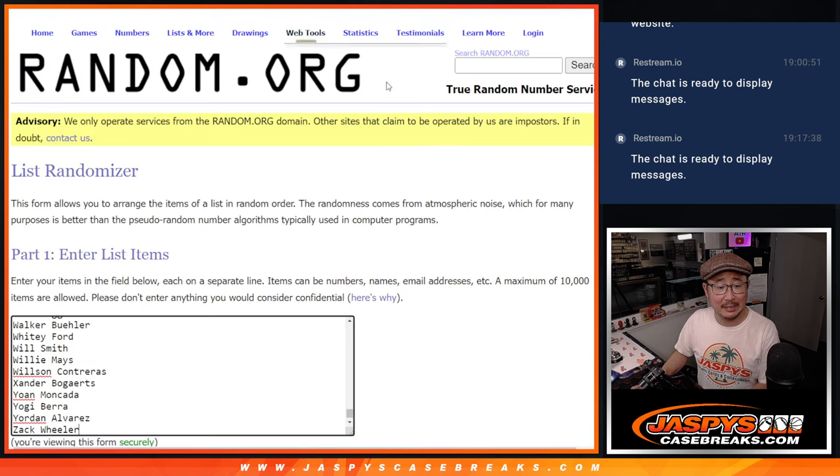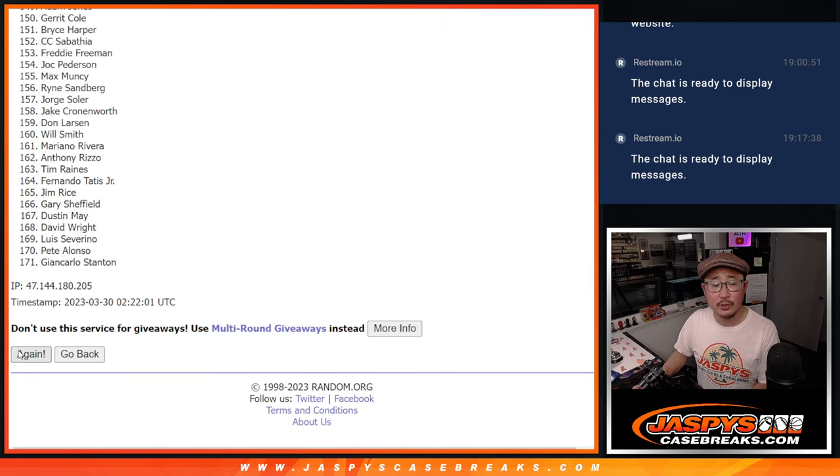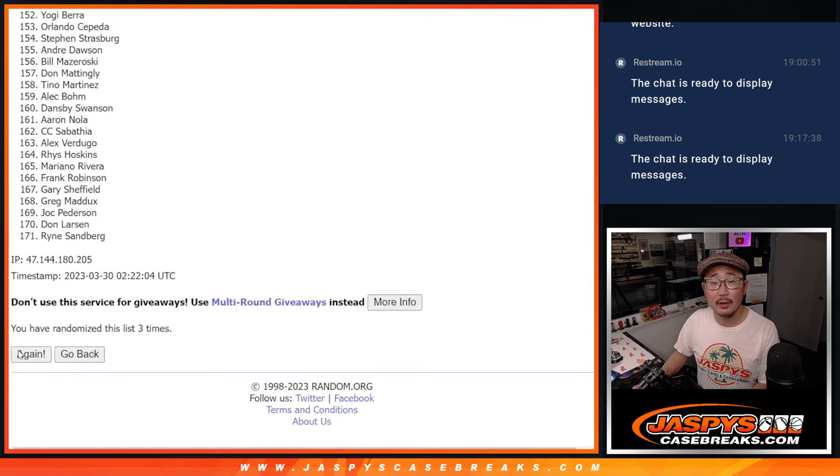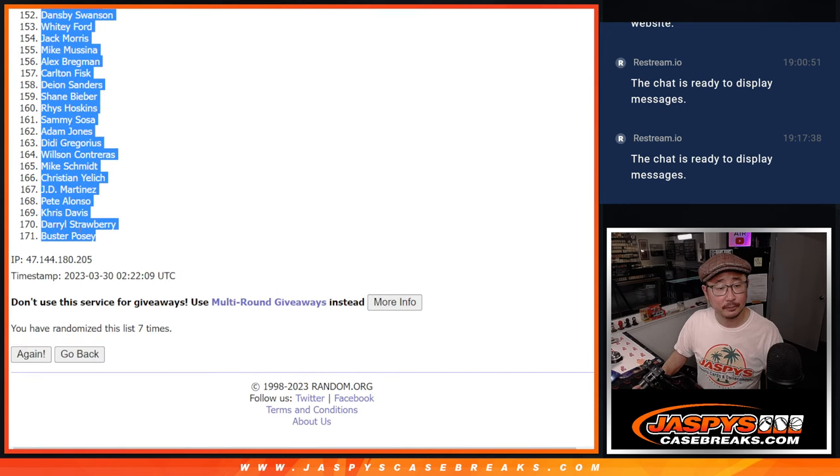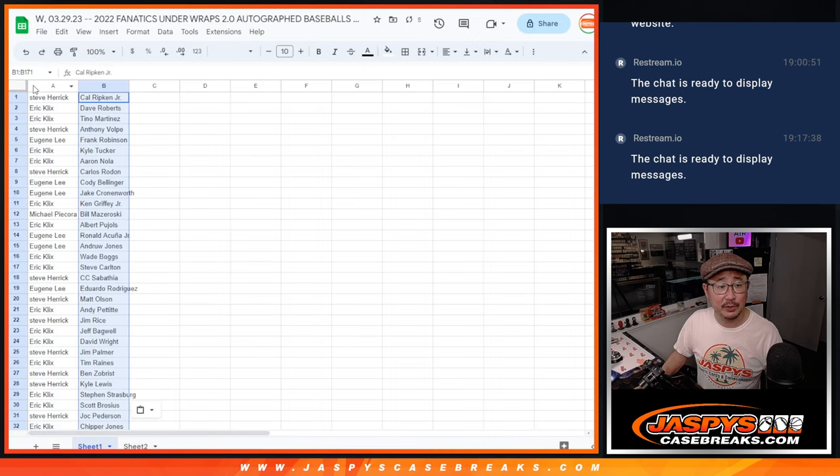One and a six, seven times for the players. One, two, three, four, five, six, and seven — the final time. After seven, we got Cal Ripken Jr. down to Buster Posey, with a lot of other players in between.